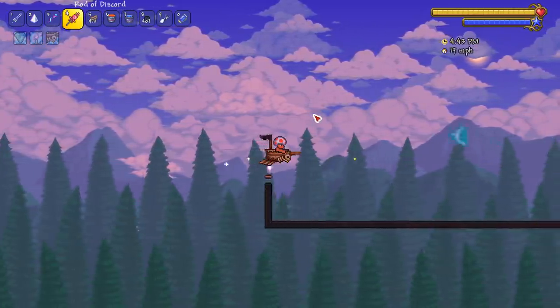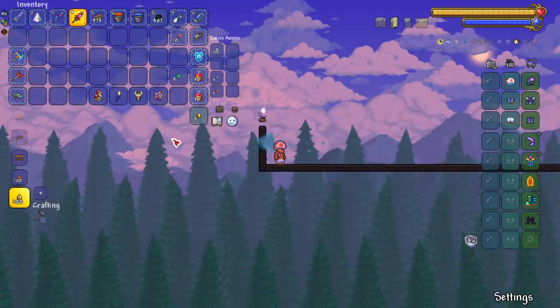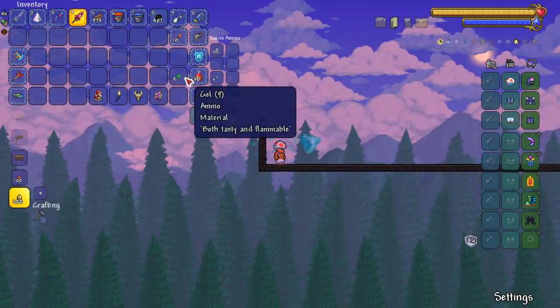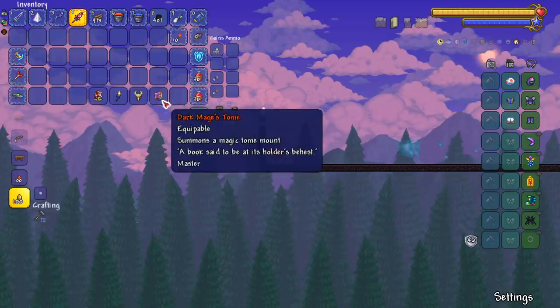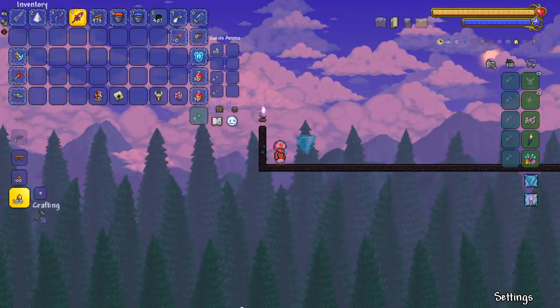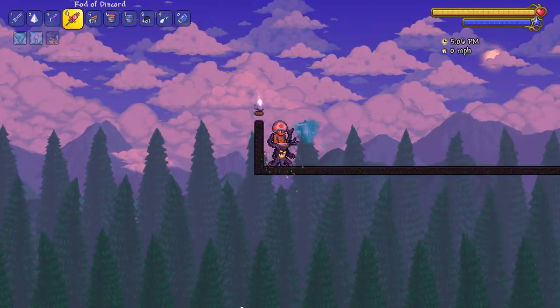You can get the Black Spot right when you enter hardmode, so it's a pretty overpowered mount. To balance it, they should probably lock it behind one mech boss kill — then have the Flying Dutchman drop it. But I don't know, what do I know — I'm not a game developer.